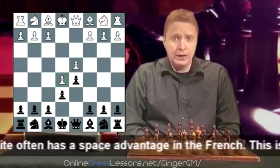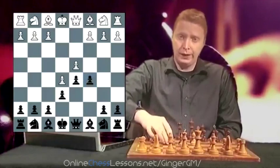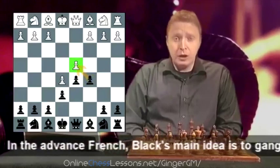Most of White's play is going to be generated on the kingside, while most of Black's play is going to be generated on the queenside. Black's main ideas here are to play c5 - a very typical idea. You can combine this with f6 sometimes, though maybe not in the Advance variation. But really what Black does in the Advance variation is play c5 and just gang up on the d4 pawn.